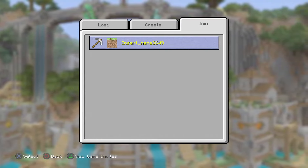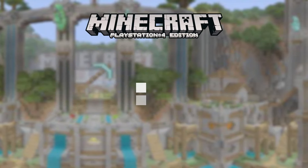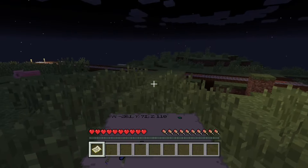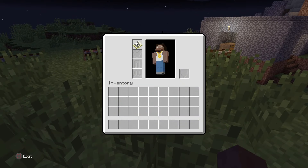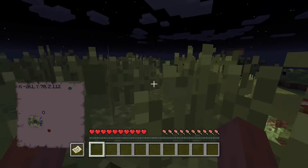There we go — that's the game tag that you need to add, but you have to join the Discord server first. Let's join up. There we go, here we are. We got a map, we got everything.